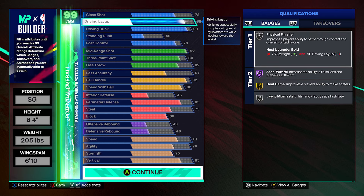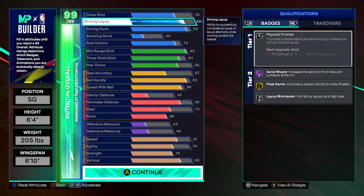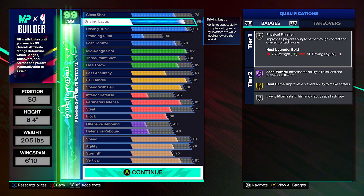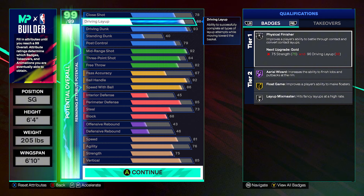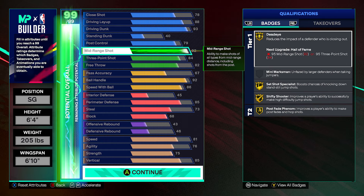I'm putting two on driving layup with the cap breakers. Once you put the two on driving layup, that's going to boost physical finisher up to gold, allowing you to make even more layups. With three on driving dunk and two on driving layup, you're going to get hall of fame poster riser — because we already have 85 vertical, and you need 96 driving dunk to get hall of fame poster riser.